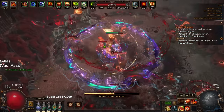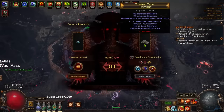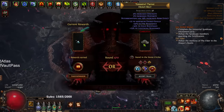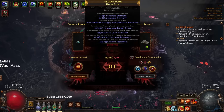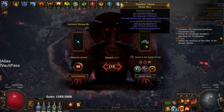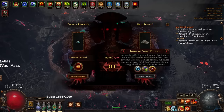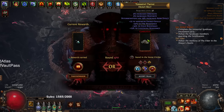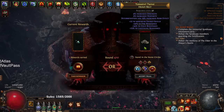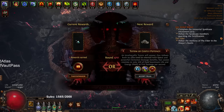Most of my damage for Ultimatum comes from the Chieftain ascendancy. A Defiance of Destiny on my amulet slot would let me basically AFK Ultimatum. The biggest problem I have with Ultimatum is you get a lot of double corrupted items, which is cool, but rares don't have the 'well-rolled' tag like some other league mechanics do. So getting good implicits on a good rare is basically impossible — it's really only good for unique items.